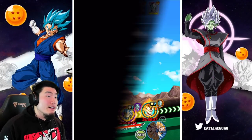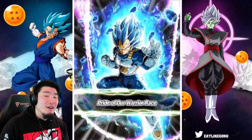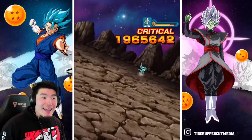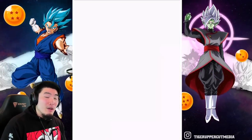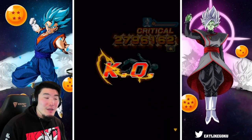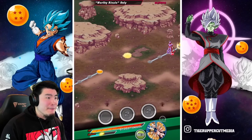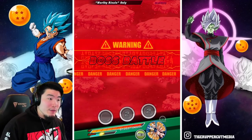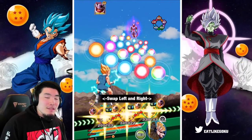Regardless, everybody else is putting in work. INT LR SSB Vegeta is still doing his thing — still a beast. I don't know where all this hate for him recently has been coming from, but I don't agree with it. He is still an amazing unit. Is he as good as the 7th Anniversary LRs? Obviously not, but that's because he's from last year, and every year they have to one-up themselves. All I'm saying is don't sleep on this guy.